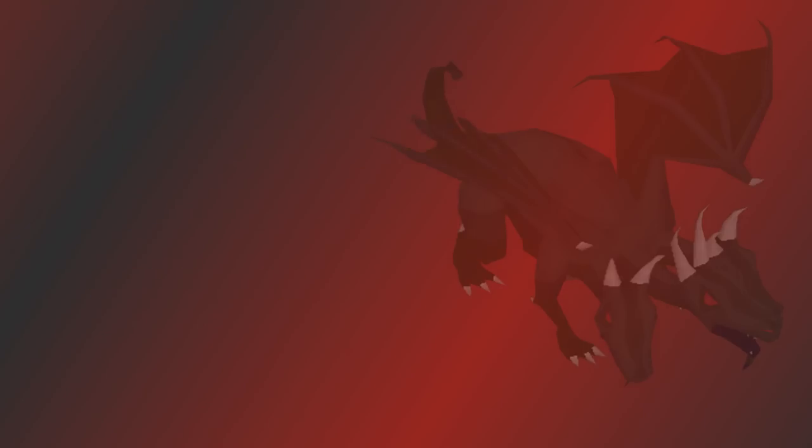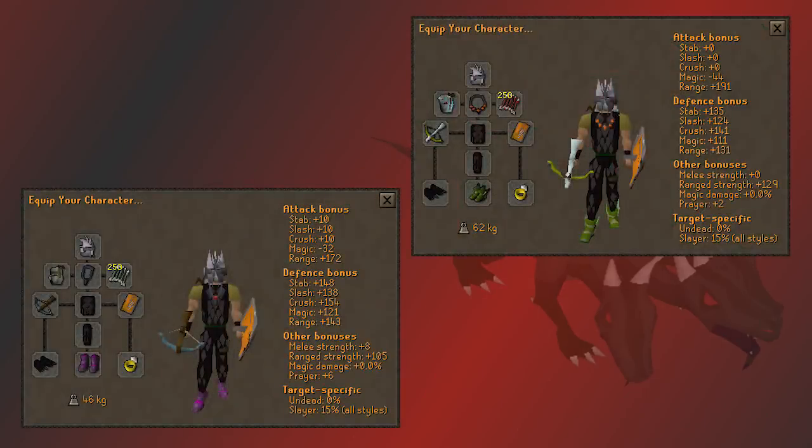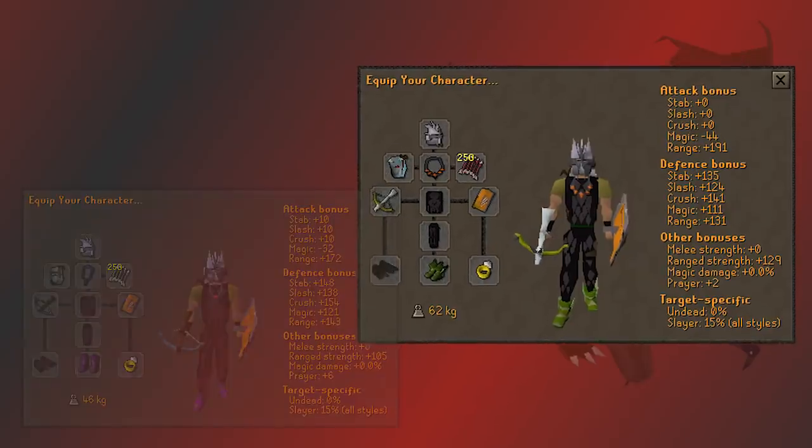I'm going to start with the range gear. You do have to run through the wilderness to get to the KBD, so you only want to bring a few expensive items. I choose to go for four pricey items, and with my current setup I risk being smited for my slayer helm, but PKers rarely show up and getting smited is even more uncommon, so I'm very willing to take the risk. It is going to be on you to decide how much you are willing to risk out there.